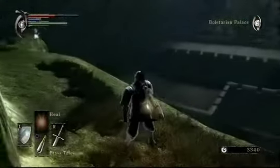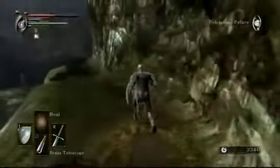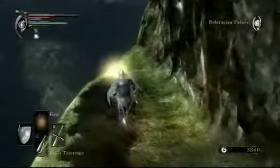So even with the Thief Ring, the dragon knows we're here. Getting close to it is not a good idea. However, the fire can't reach us down here, so we'll just see where this little cliff side goes.